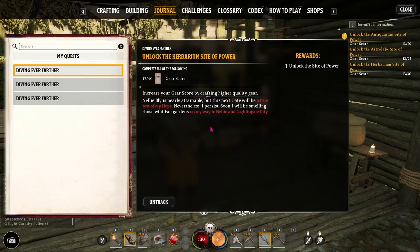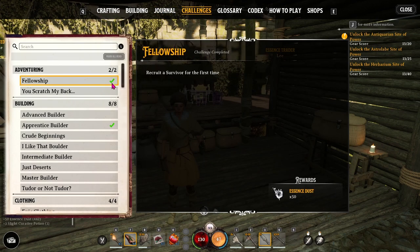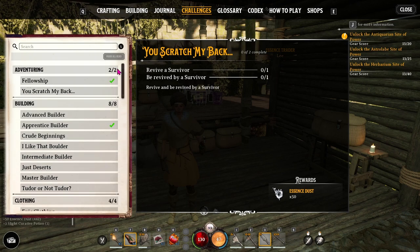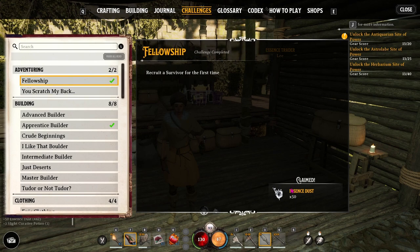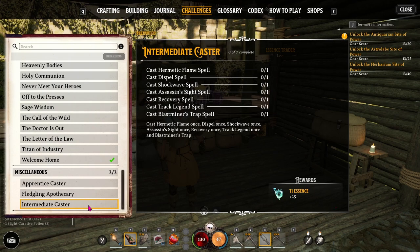As you go through the game, remember to look in your journal every now and then at challenges. You'll notice different challenges, and some will have check marks beside them whenever you accomplish something. There will be a reward for each challenge — oftentimes essence dust, sometimes something related to the challenge like a curative potion for combat. The higher the challenge tier you complete, the better the reward.